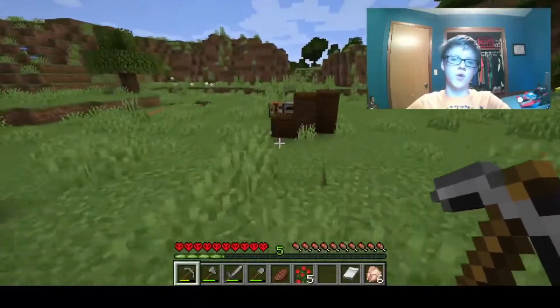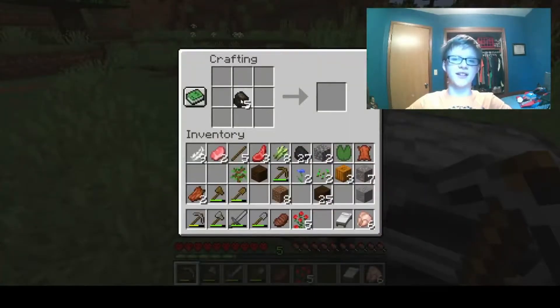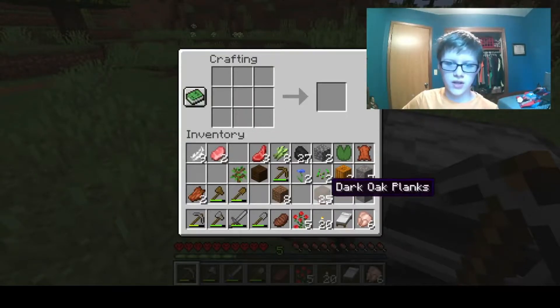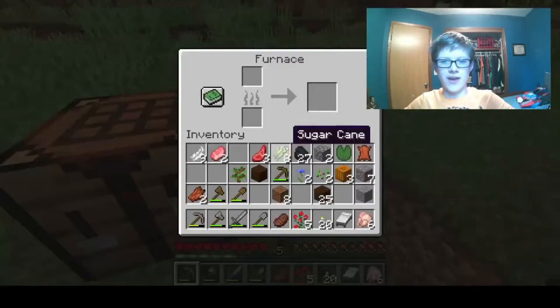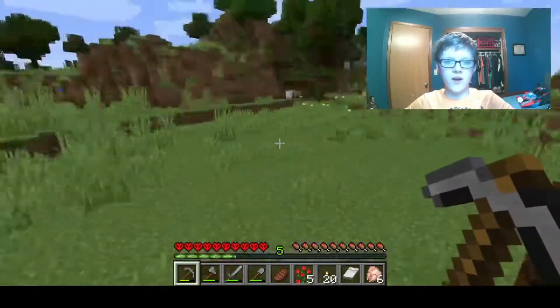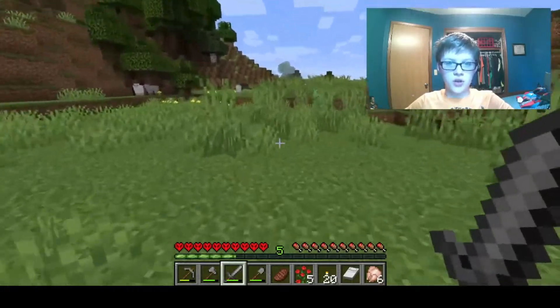Charcoal is exactly like coal, it's perfect. We'll use the coal we have for the furnace for now, but I think we're gonna find a new place to stay. There's a creeper — I'm just gonna go kill it.